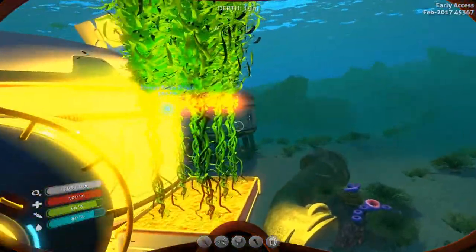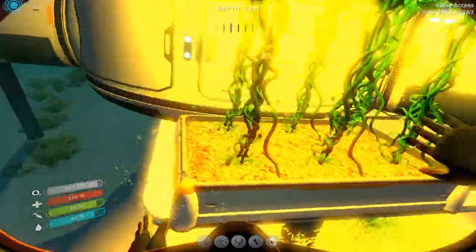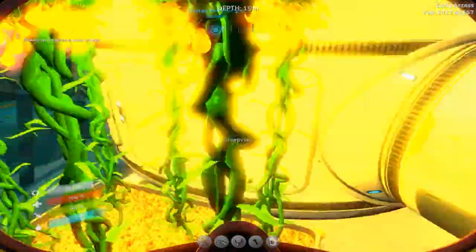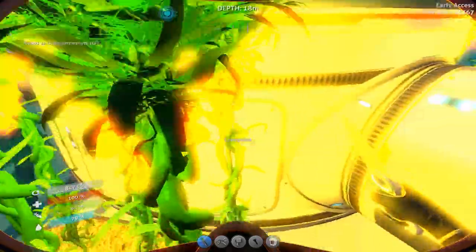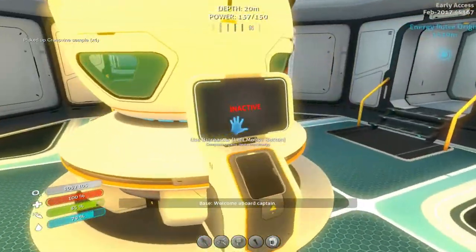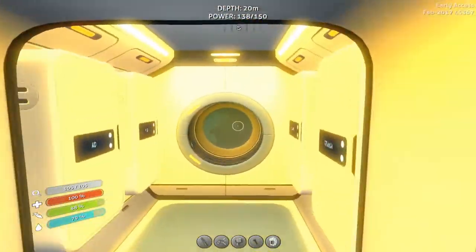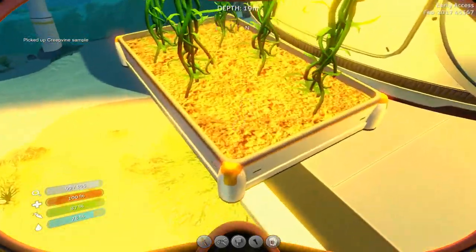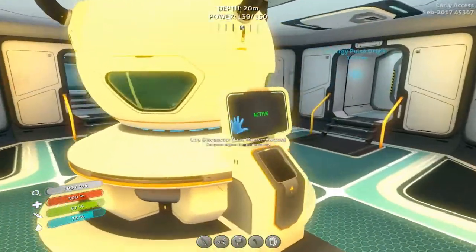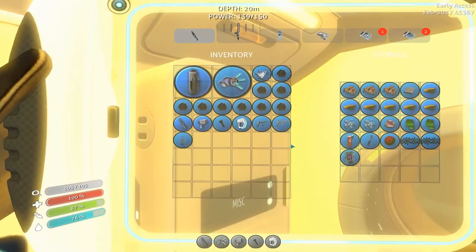I honestly think we probably can cut down on trying to do a ton of food farms and tree farms and all that kind of thing. Honestly, we can kind of just do that and be done. You can get five samples out of one plant, which is cool. And then we'll put one of the seeds back. I should have gotten all the seeds off it first because I could have made lubricants or rubber or something. But it's not like we don't have Creepvine to work with, so we're good.